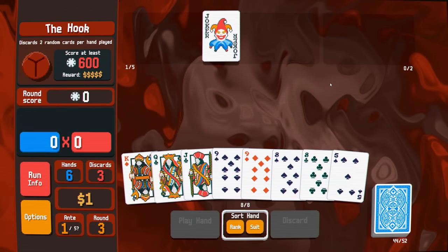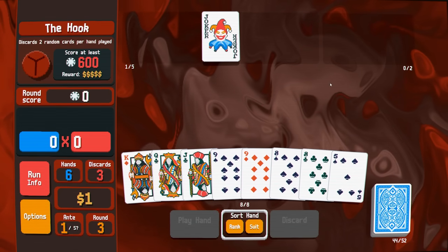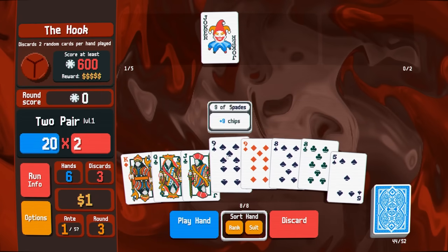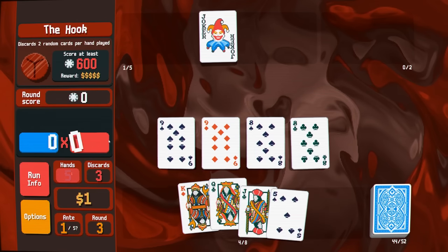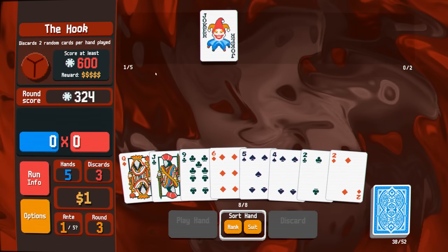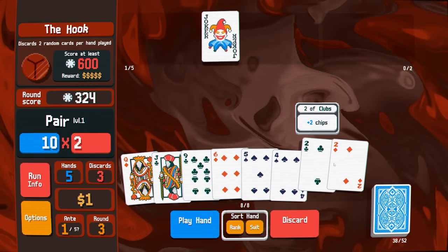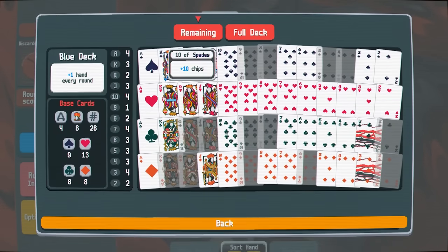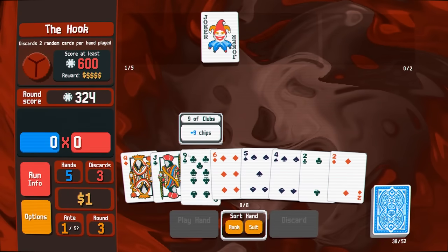Let's play the hook — every hand played we discard two random cards, so we never want to chain plays. I do see a pretty good play though — I'll keep the five and play these two pair. The joker will give us good mult on this. Discarded two random cards — it's fine. There's no reason not to play the twos. I can do some strategic discarding. It may be worth discarding the nine because there's only one nine left in my deck, and that did let me draw a six.